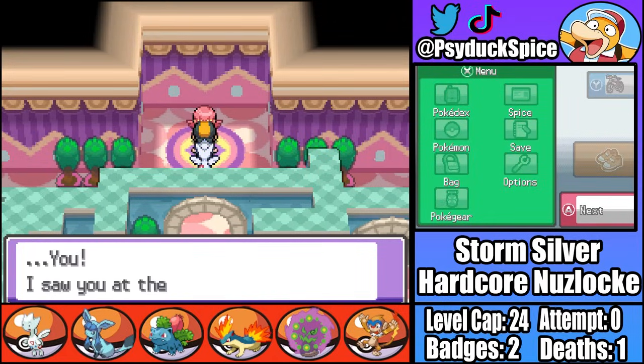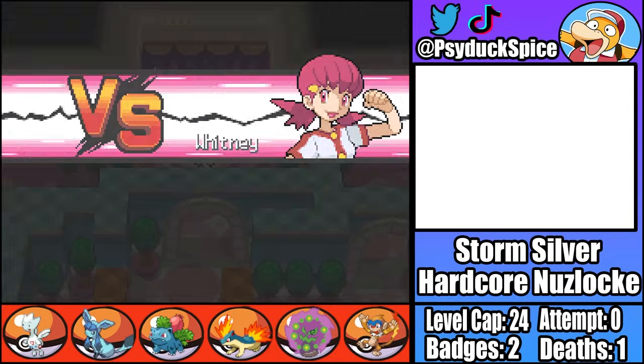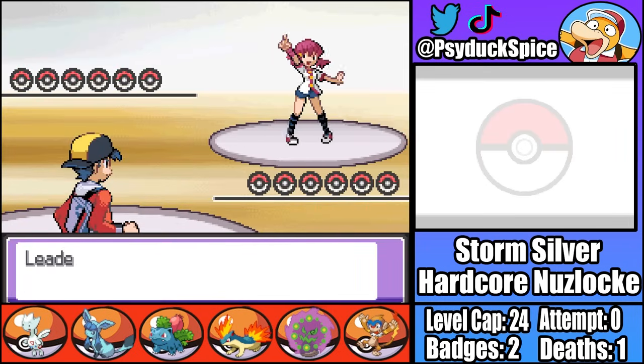Sam doesn't have Intimidate, which is unfortunate, but you can't go wrong with another strong Normal/Flying type. With Sam added to our roster, it's time to take on the third gym battle of this run - the Boogeyman of many people's childhoods, Whitney. I do have one advantage against Whitney in that half her team can't hurt James, so that's going to make this fight a lot easier.